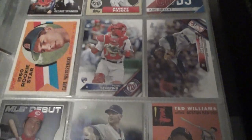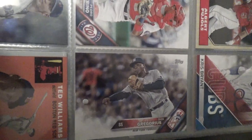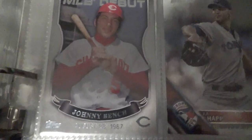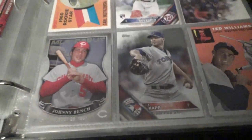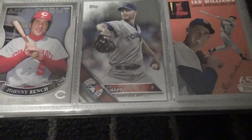We got Pedro Severino rookie card. We got good old Didi Gregorius from the Yankees — he's not on the Yankees anymore, if you didn't know. Pretty strange now. Johnny Bench, MLB debut — he's a Hall of Famer. Rainbow Foil, J. Happ.